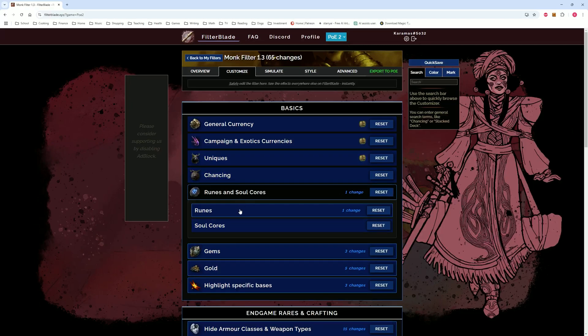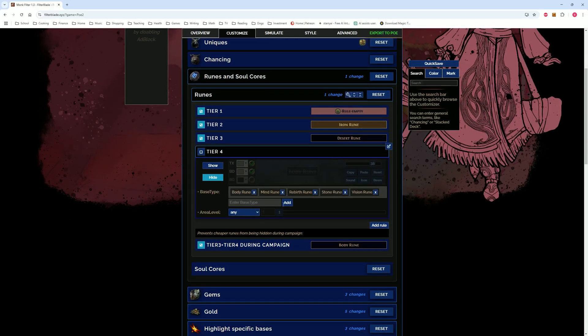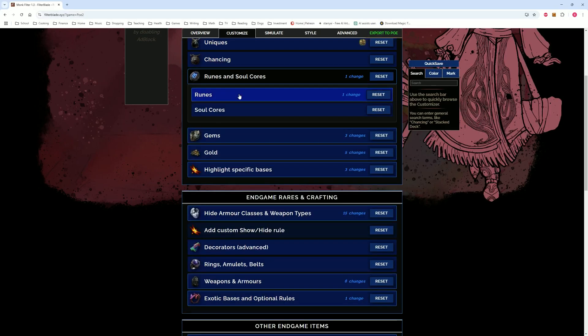Runes — I went ahead and turned off tier four runes, which are body, mind, rebirth, stone, and vision. No need for those. If I need them at some point, I can just turn it back on. I think I have like 50 of each.